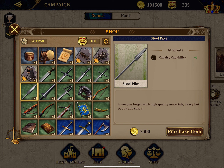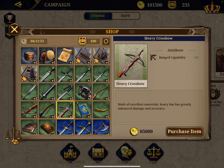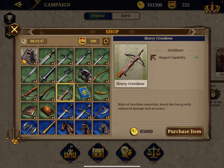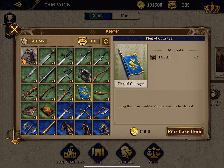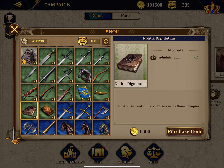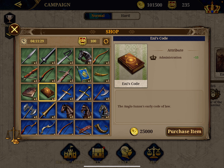For archery the same — you start with the bamboo bow with plus four, up to the heavy crossbow which is the fourth level. So for every item there are four tiers for the army. Then you have a couple of morale items: the first low tier plus 10, second plus 15. And for administration — money revenue generation — you have again two tiers: the Notitia Dignitatum plus 10, and the Annex Code plus 15.